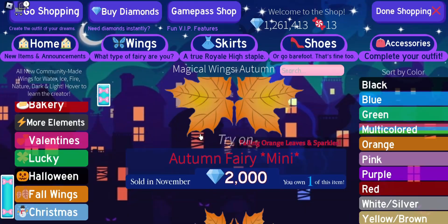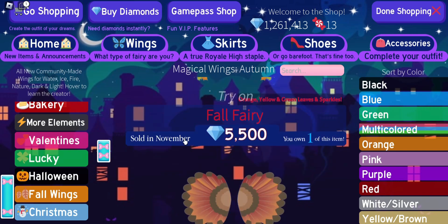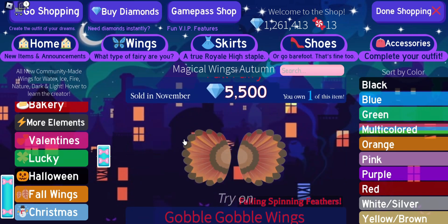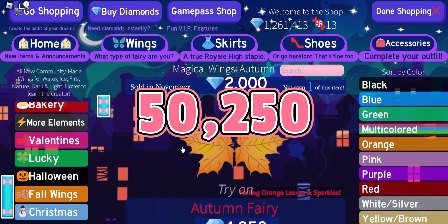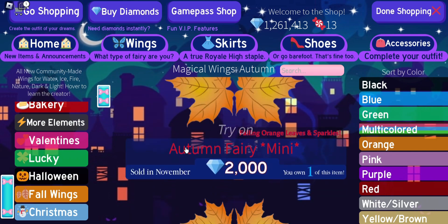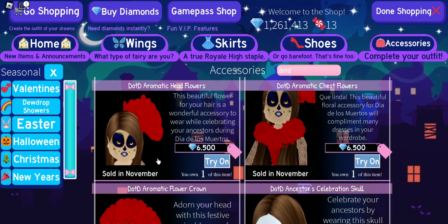November has 30 days in it. Starting November 1st, the Fall Wings will be back on sale and these wings cost 50,250 diamonds. So if you want all of these wings by the end of November — since they're only on sale during the month of November — you will need to farm 1,675 diamonds a day.